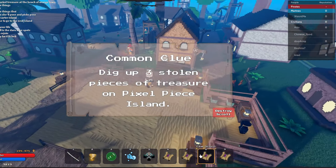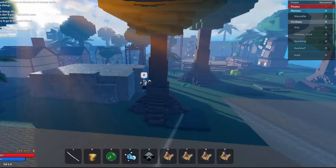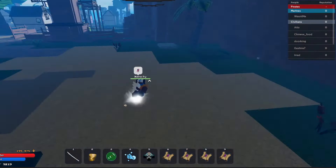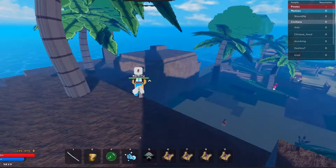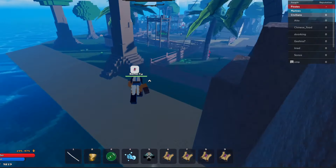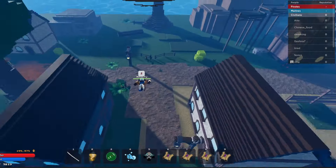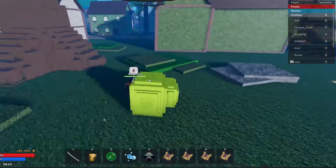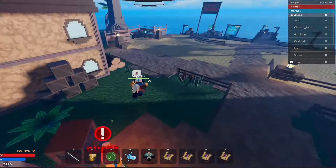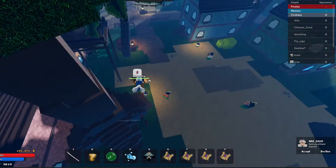We're on this island for this cool clue scroll. It says find three pieces of treasure on the Pixel Piece island. Let's try to find it. I don't see anything so far. I don't think it will have the icon on them - I'm joking about these things being difficult. Can we find one? Please. Oh, there goes one. Okay, I'll go there. Damn. I'm going to guesswork. Look at these. Can't work.